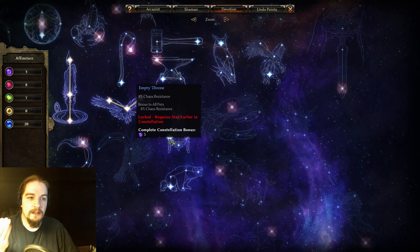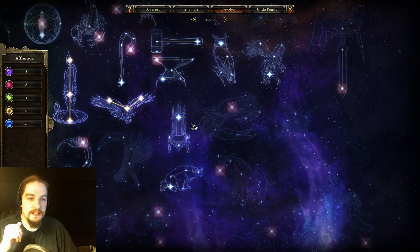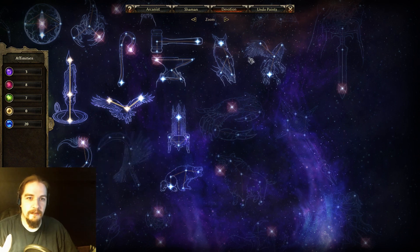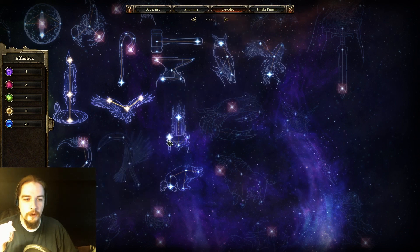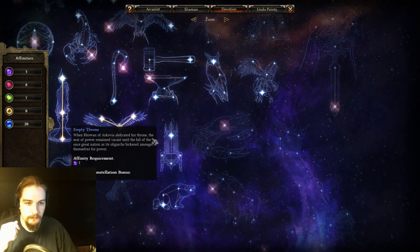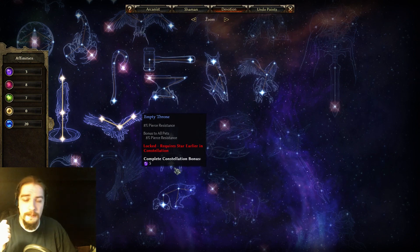The Empty Throne reduces stun duration and gives pierce resistance for you and your pets, chaos resistance for you and your pets, and aether resistance for you and your pets. It's just four points and you get five points back. Combined with the Harpy and Owl, these are great for meeting Ascendant requirements for low point investment — you can get 15 Ascendant very quickly through these three. It's also decent just for the resistances.